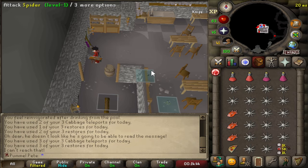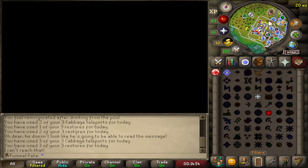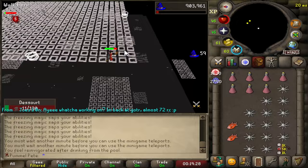Here's the setup: six doses of regular restore and six doses of super restore - should be plenty. We'll just run up on him and start fire blasting him. We got it, and we only needed two doses of a regular restore pot, so that was good. We're all geared up for the next fight - we basically just run around and cast Iban's on it.